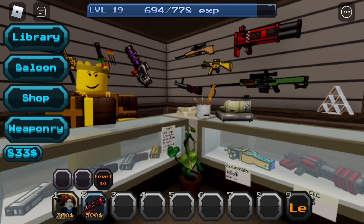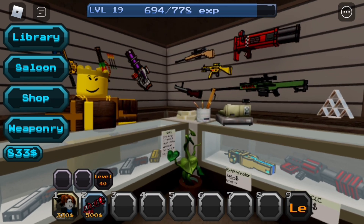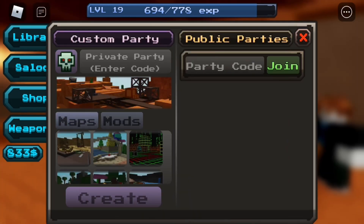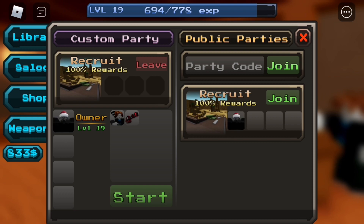We're going to be seeing how far we can get with the Lax Witcher Tower and the Automatic Peacemaker Weapon. We're going to the saloon, doing the western map, solo on recruit mode. Let's start.